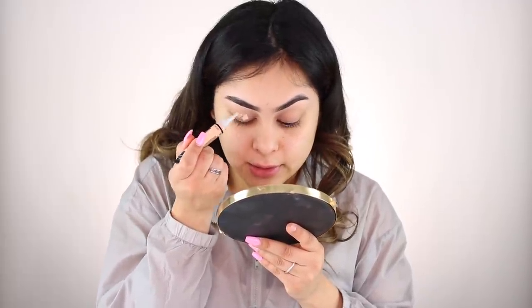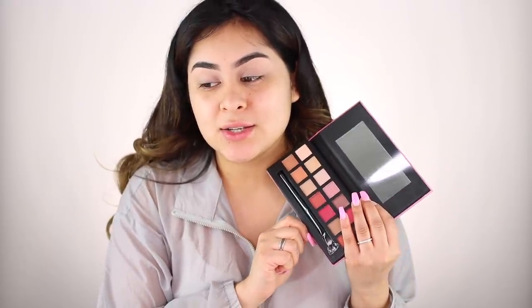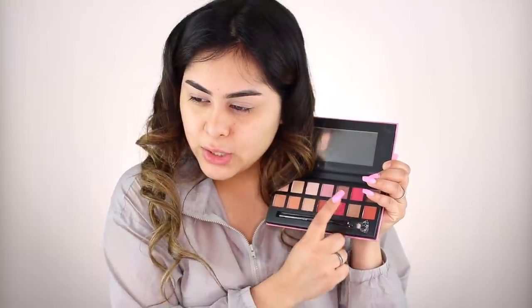I'm going to use the same concealer now to prep the lid. Now that the eyes are prepped and ready, it's time for eyeshadow. If I was working with a regular black eyeliner I'd have so many options, but I'm working with this green color as the eyeliner. I want to do a very natural eye look and let the green be the pop of color. I'm going to stick to the neutral side of the palette so the green stands out, and I can still make the makeup look super cute and wearable.